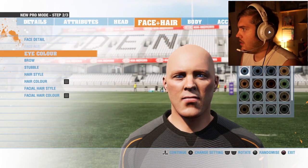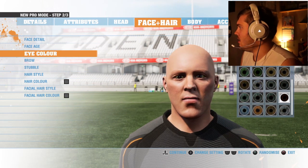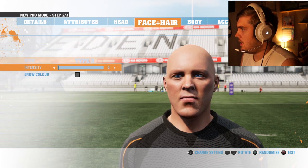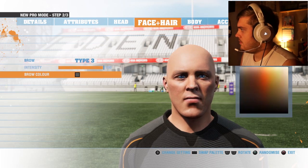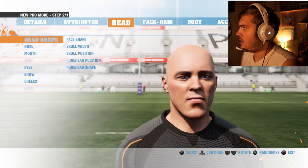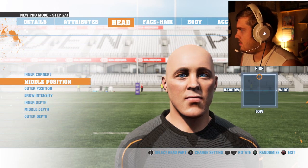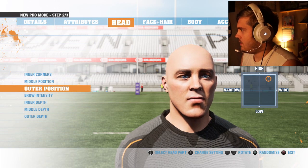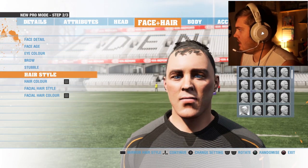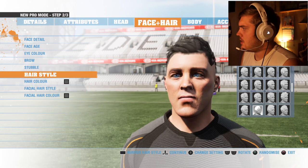Face detail. Eye color - he's gonna have nice blue eyes. Can we give him red eyes? No, annoying - blue eyes. He needs some nice eyebrows - black, there we go. Can I adjust his eyebrows? There we go. No stubble. Hair - I feel like we should give him a nice long hairstyle, something to impress the ladies.